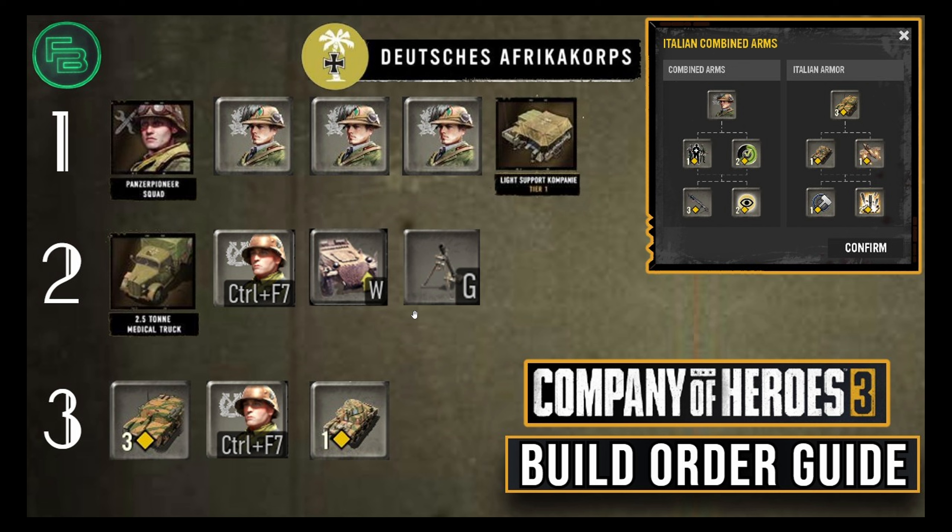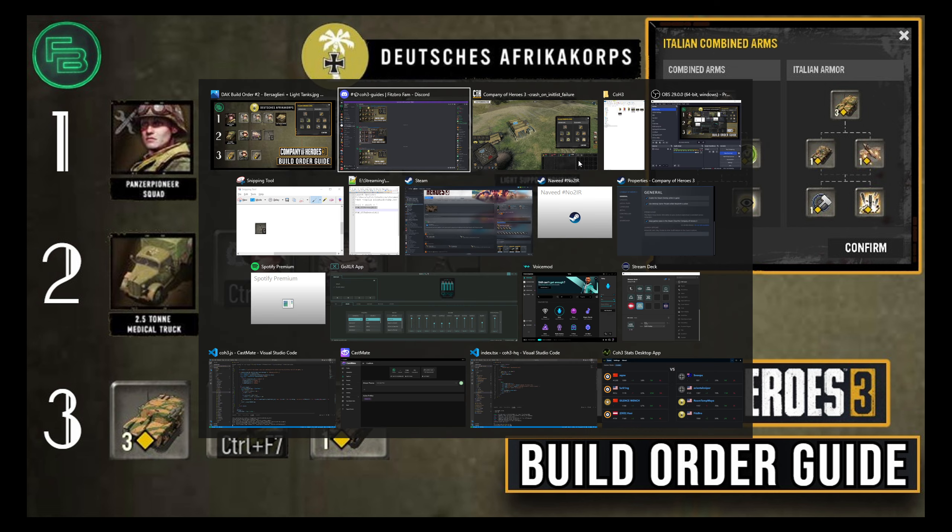The very first thing you're going to do is grab the Italian Combined Arms as soon as you start the game, and grab the Bersiglieri. It doesn't cost any command points, but does cost some manpower to call in and it's got a cooldown on them, so you want to immediately get that queued up. I'll show you it here in game.